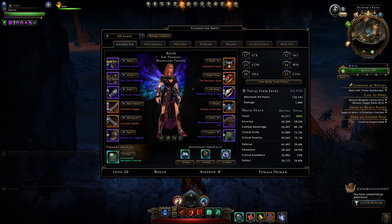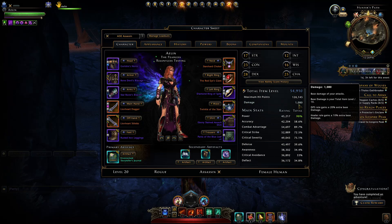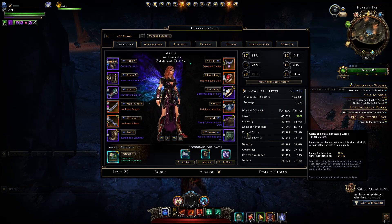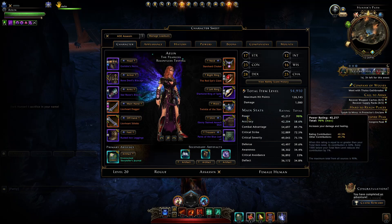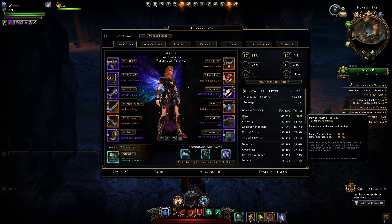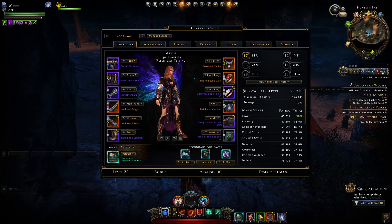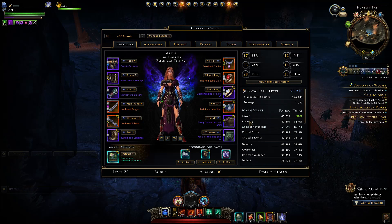Now let's move to character statistics. You want as much item level as possible to improve base damage, but not at the cost of sacrificing main statistics. You want these five offense statistics as high as possible, with accuracy as your last priority. Maximize power as quickly as possible, then jump to critical strike and critical severity — this is mainly due to AOE mob environments. Combat advantage is your fourth stat to improve since as a rogue we gain more of it than others, and finally accuracy.